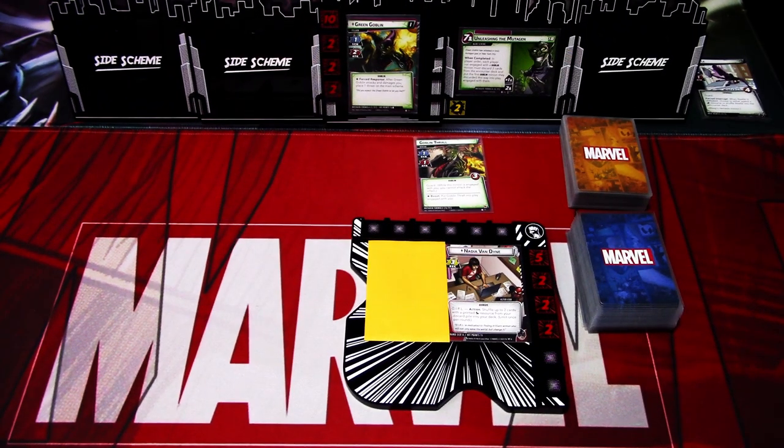This is JP from Nauta Lights Over Arkham. This time I'm trying out the brand new hero pack of Wasp, and I'm playing against Green Goblin Mutagen Formula on standard difficulty. Wasp hero pack comes with the Aggression pre-built deck, so I'm playing that. If you want to know more about the pre-built deck, check out my hero pack focus on Wasp. I won't go into much detail in this video about the deck, so let's get started.